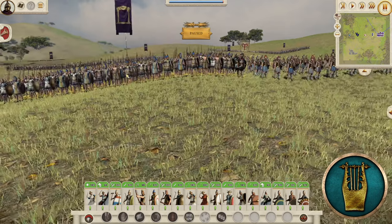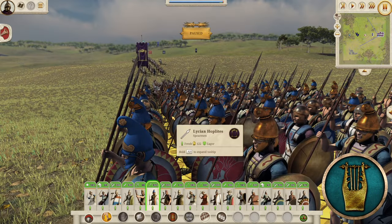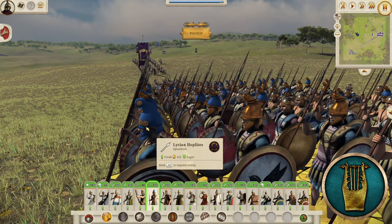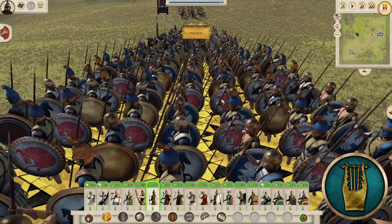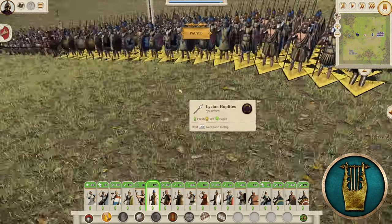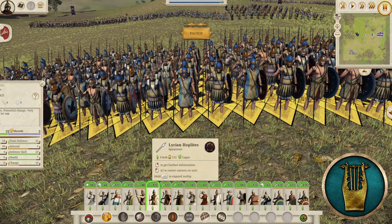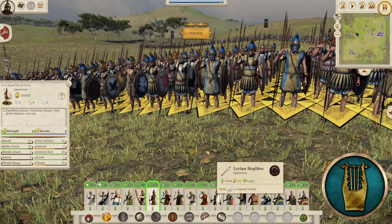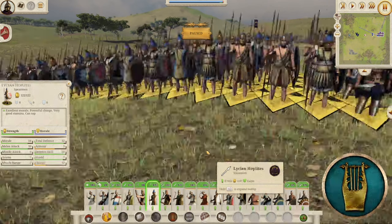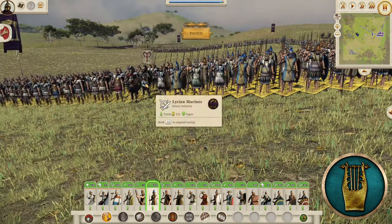Next to them we've got the Lycian Hoplites — the big shielded boys. Really like these helms. Fantastic looking units, unique shields, unique color palettes. A lot of yellows and blues with these boys. They're an actual decent Hoplite unit: 32 defense, 14 morale, and 10 melee attack. Standard mid-tier Hoplite, really. Cool looking unit.